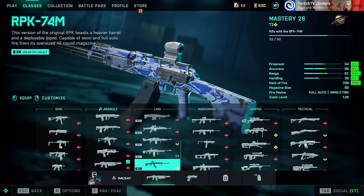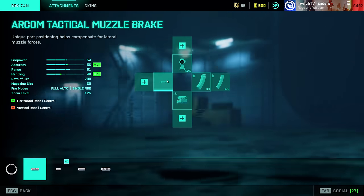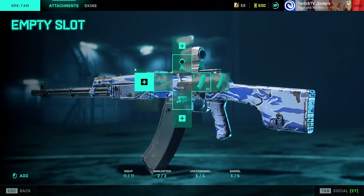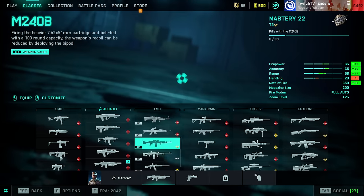Lastly for the LMG category, the RPK-74M: Tactical Compensator, laser sight, and Standard Issue Extended. This weapon looks great with the Midnight Tundra camo — just pointing that out.